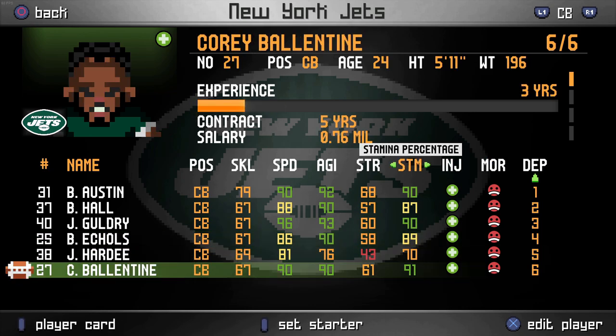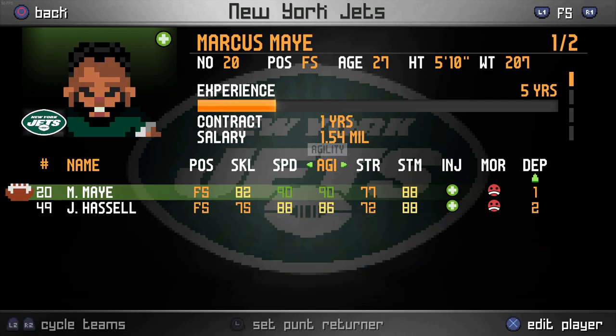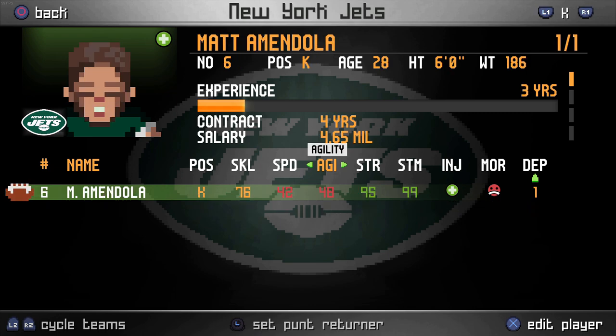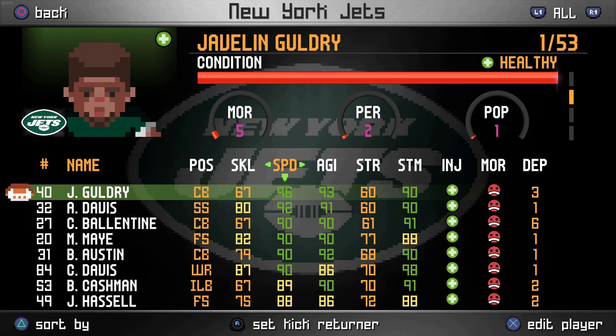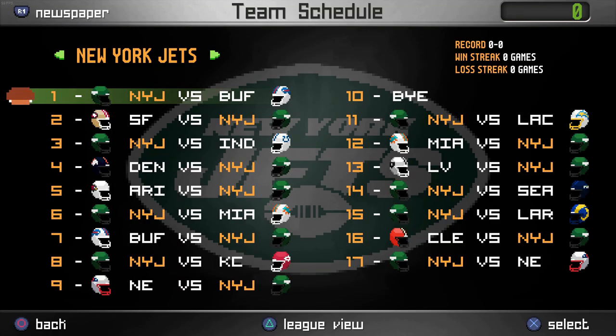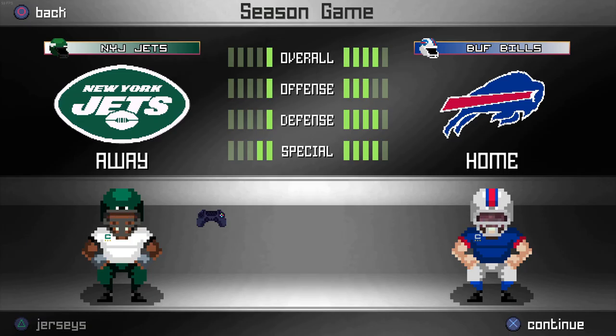All these guys are honestly pretty quick, pretty agile, decent stamina. Right off the bat, Goldry might be our return man. Free safety is May, strong safety is Davis, and Amendola as our kicker with our punter. So Goldry is the quickest player on the team with 90 stamina — pretty solid. We're going to go ahead and set him as our kick returner. And our first game is against Buffalo. Buffalo is pretty solid, a much higher overall than us — they are a four-bar, we're just a one.